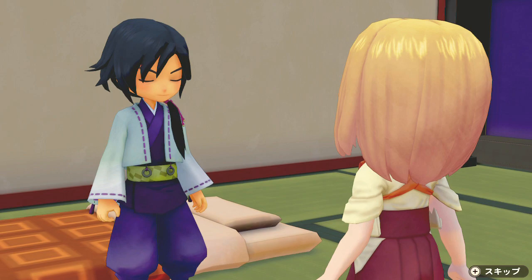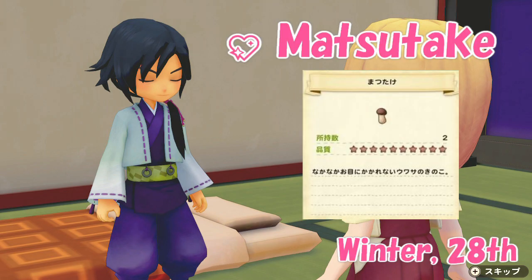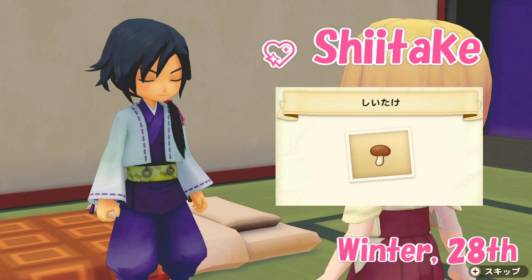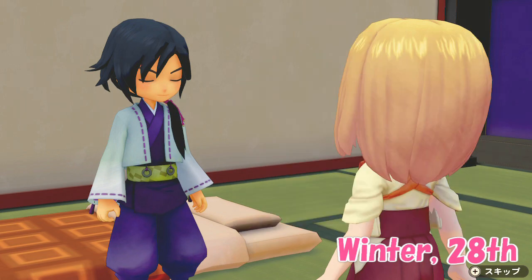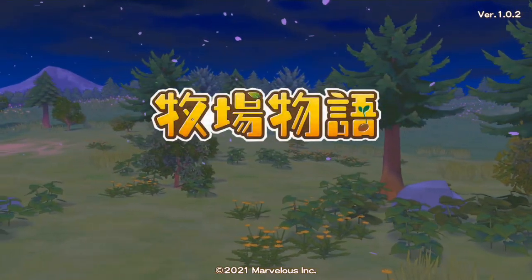Iori's birthday is on the 28th of winter and his favorite item is the matsutake mushroom. It unlocks quite late as you need to reach mushroom farming level 9. While working toward that, you can try Iori's second favorite gift, the shiitake mushroom. As soon as you unlock the second farm area, I suggest buying a couple of mushroom logs from the carpenter so you can keep growing shiitake while leveling up toward matsutake. I consider this marriage candidate to be one of the easiest since mushrooms grow all year round and require no attention to season changes or additional ingredients.